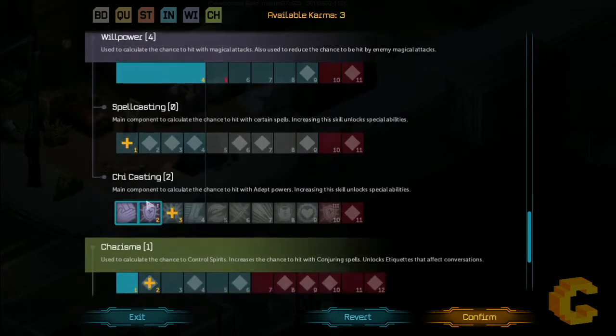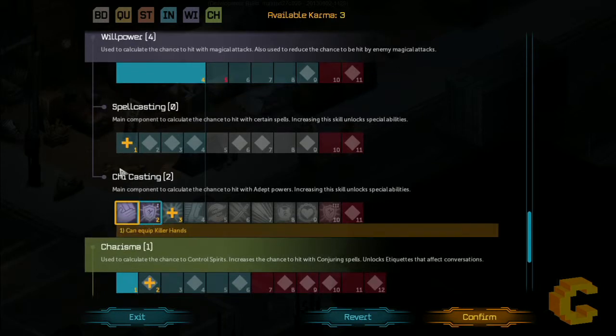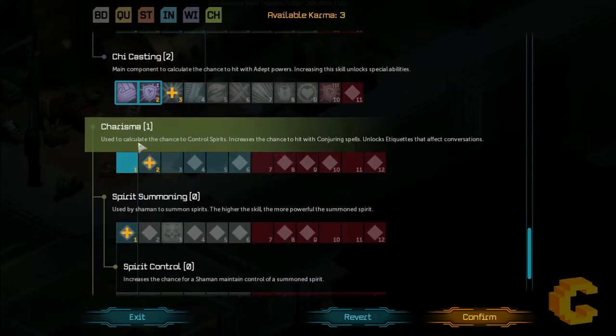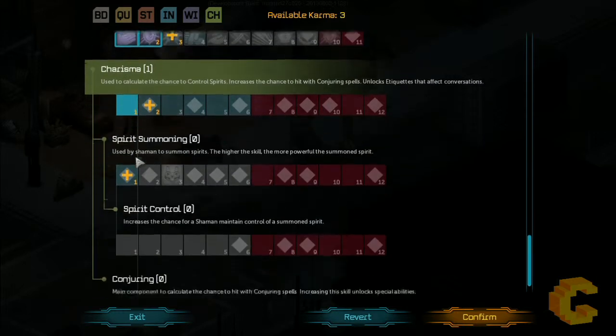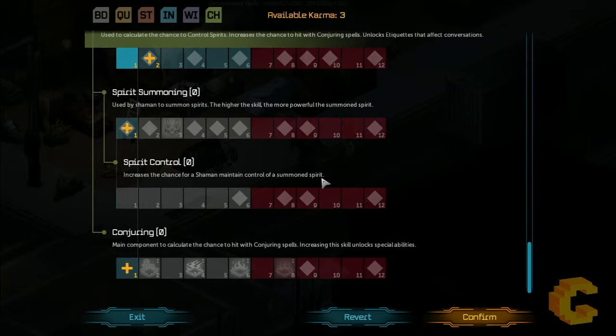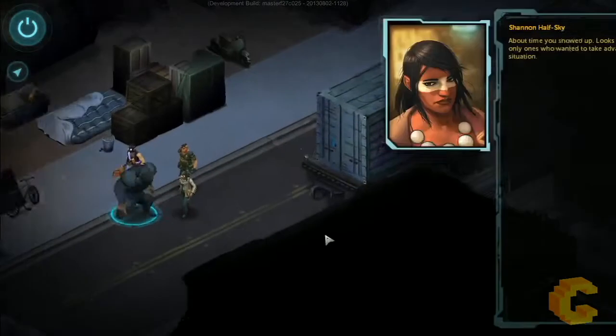Willpower is also very important for spellcasting — I've got chi power, and at the moment I've got two types: the equipped hand killing ability, and resistance to magic and spells. Charisma comes in handy for being a shaman, but I won't be using those skills. Conjuring as well. That's enough of the character screen — hopefully I haven't bored you guys to tears. Let's jump in and continue on.